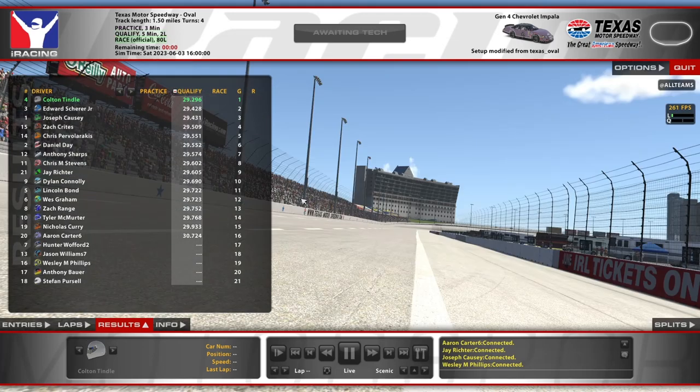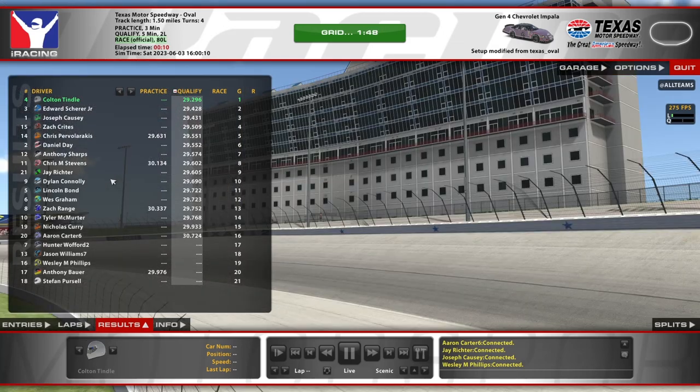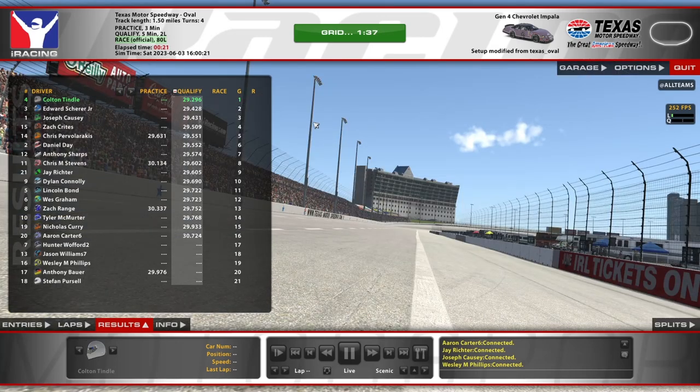We are the number four here in this 3.3k strength of field according to Race Labs. I guess we'll aim for a top five — that would be great. Top ten would be okay too. I think I'd be content with a top ten, especially if I fall off really bad and just need to salvage by keeping it there. Hopefully we can do better, but it wouldn't be so bad keeping it top ten.